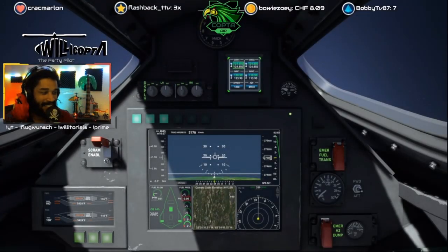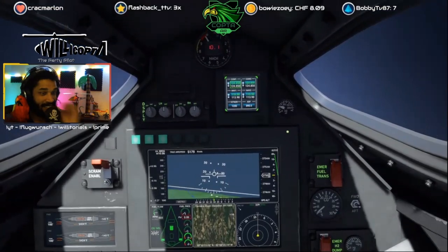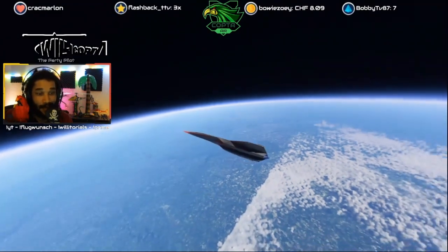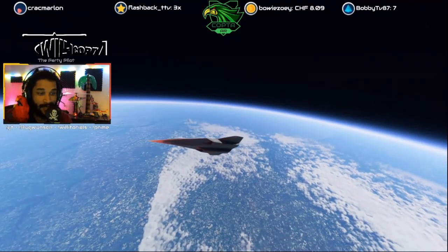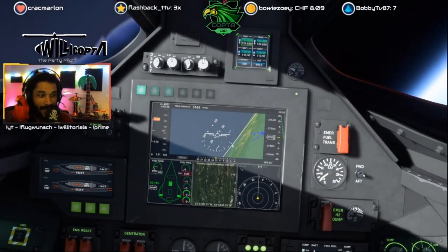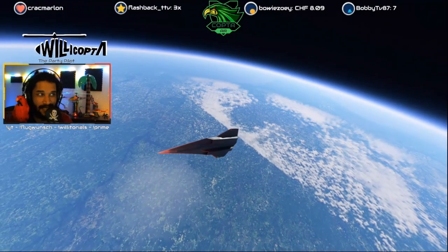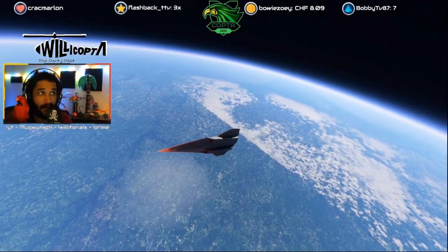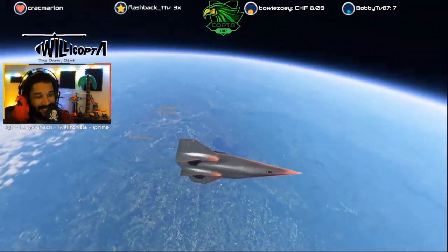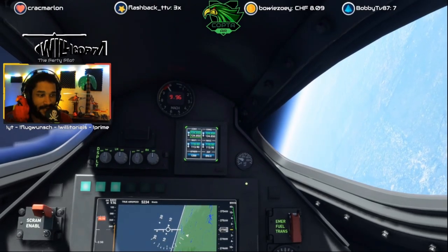That was all the fun. And now we go back down. We land our baby again. Let's make a turn. We need to get turned around. Very large. 3.5 G. Decent G-force. We want to go back to the Kennedy Space Center and land there.